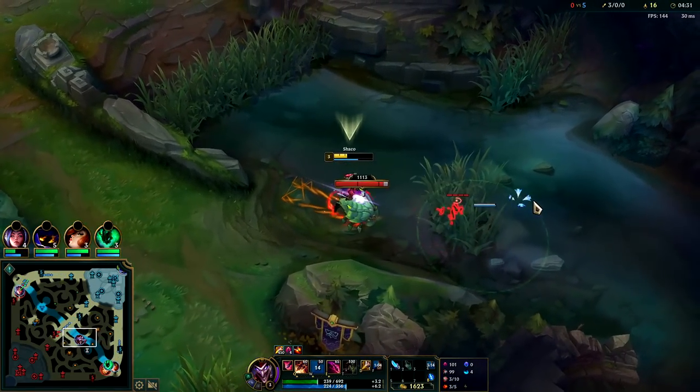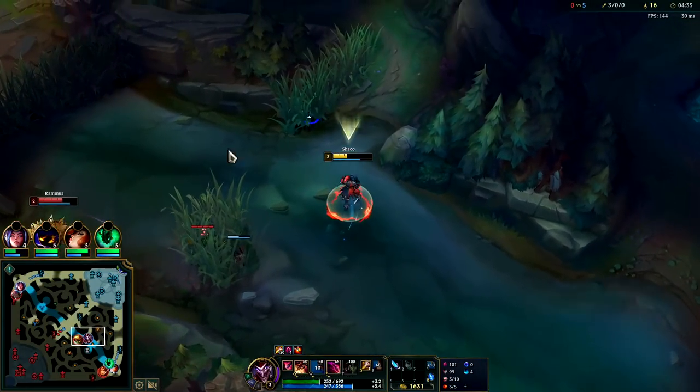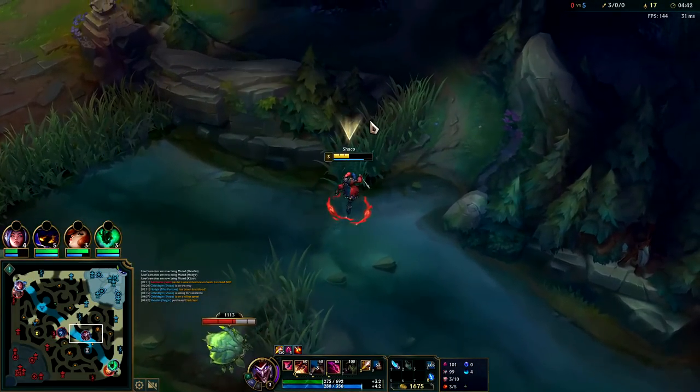Got our box down right there. I don't know why the box is not attacking him — it's a little confusing. Maybe the pink ward deactivates it? I guess that's what happened because it didn't actually help me there at all.